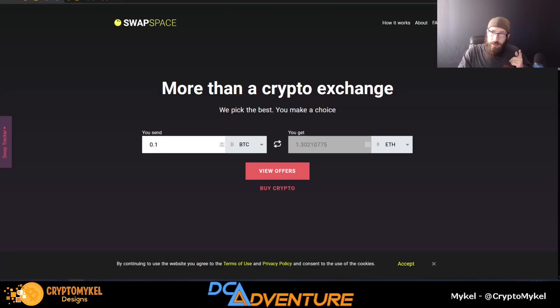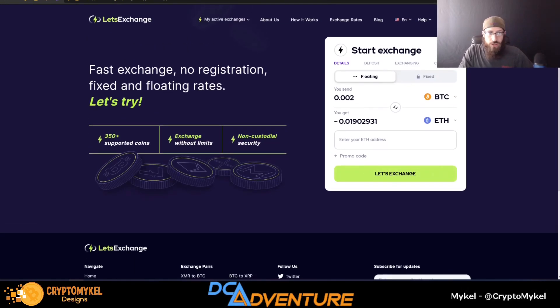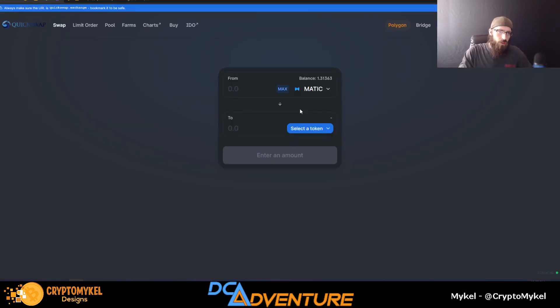We have Swap Space as well as what we call Let's Exchange. I have referral links for both of these down below — please use them. Let's Exchange actually pays a bit more than Swap Space, but they both do the same thing. If you really need Ethereum and you're on the Polygon network, you're going to need to go to your favorite DEX — in this case we'll use QuickSwap.